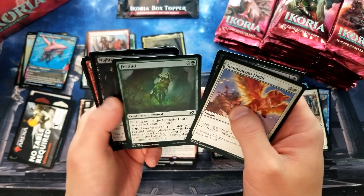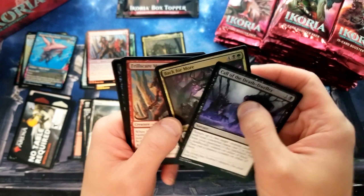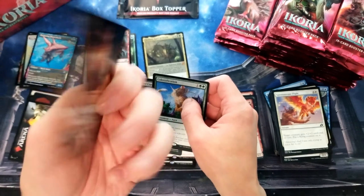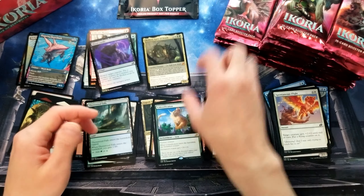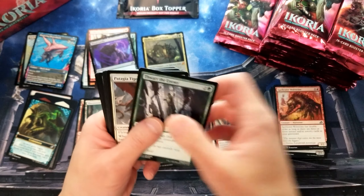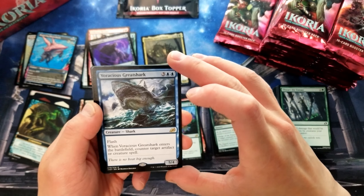Another foil — Fertilid! That's kind of cool. Fertilid reprint. Back four more — Frillscare Mentor, Colossification, and another foil. That's a pretty cool companion token. Colossification is a plus twenty, plus twenty. Gross. I honestly haven't even — I've seen a couple of the collector booster boxes opened, but I'm pretty far behind in my Magic content and openings. Obviously Voracious Great Shark — that's pretty sweet. And a Lord Dracus — that's kind of cool.